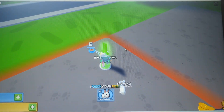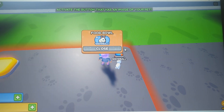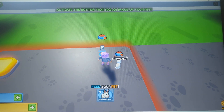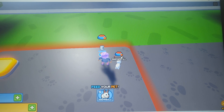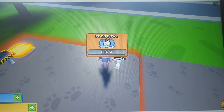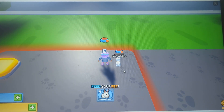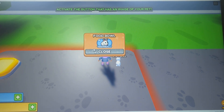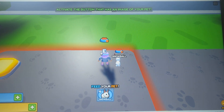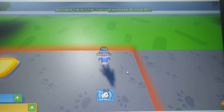Buy food bowl for free — that sounds like a necessity. Feed your pet. I did feed my pet, apparently I have to do it more than once. No, you have to click on your pet once it's done. It says 'feed your pet' still. Activate the button that has an image of your pet. Oh yes, you have to click on that — the thing above that. Thank you.